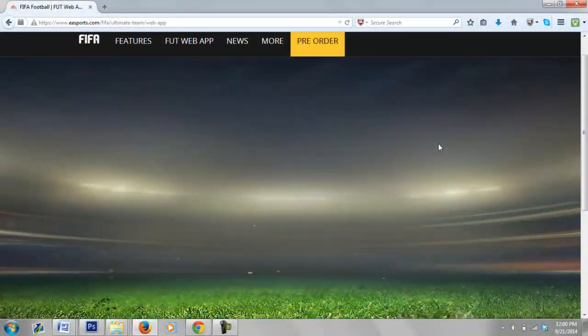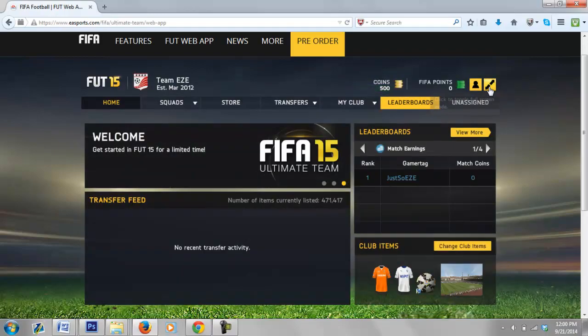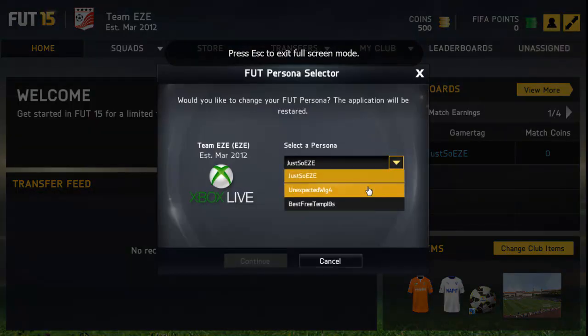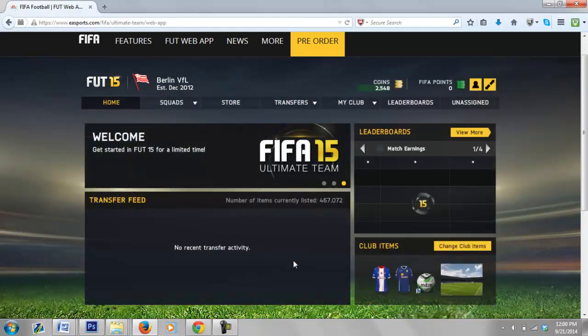The next method for getting coins will be the web app. I love the web app — it's always fun to trade with and play on. This is simply a method through the daily gifts. It's free coins. As you can see, I just got 2,500 coins by just checking my web app. If you live in the US, on Pacific time it's usually around 4 or 5 o'clock when it resets.